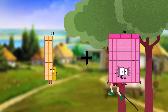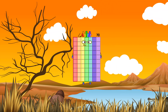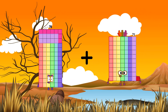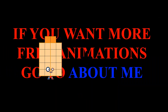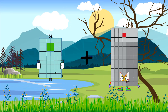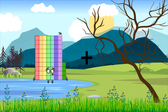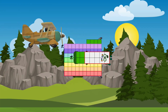23 plus 47 equals 70. 78 plus 71 equals 149. 54 plus 19 equals 73. 74 plus 14 equals 88.